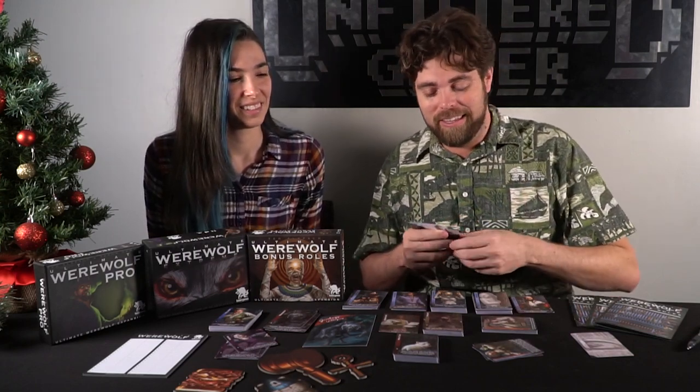Now the characters that change sides or roles. The Investigator: during the first night, choose three adjacent players — if at least one is a wolf, you're on the village team; otherwise, on the wolf team. The Reanimator: start on the wolf team but you're not a wolf and don't wake together. Once during the game, you may change to the village team and save a just-eliminated player by eliminating yourself. The Copycat: during the first night, choose a player; if they're eliminated during the day, you become their role; if eliminated at night, you're eliminated too.